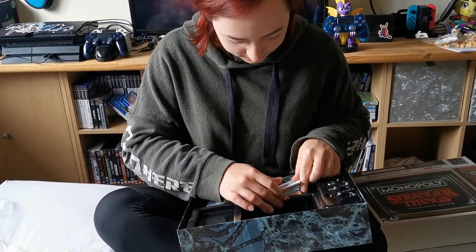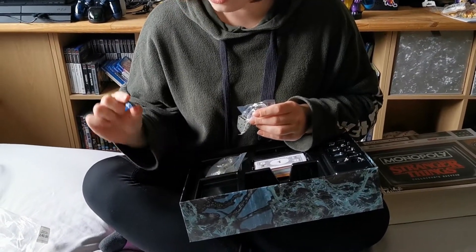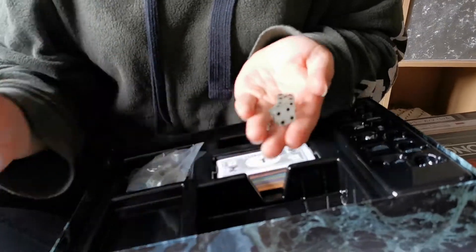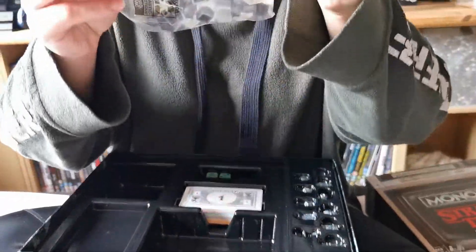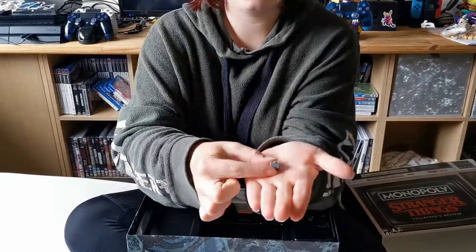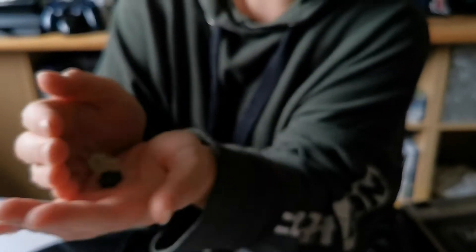And then we've got a different die. I don't know what the features are of this, but it's kind of in the style of your Dungeons and Dragons die, so it's like a triangular one. And then your other two dice are kind of like a semi-translucent. And then we've got all your houses, which are your grey colour, and then the hotels. I think they glow in the dark.